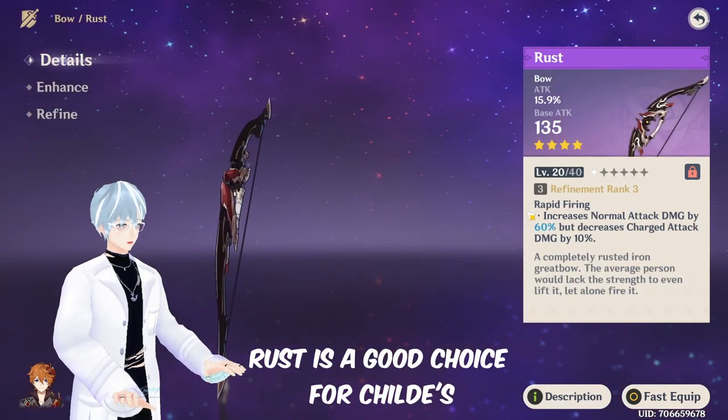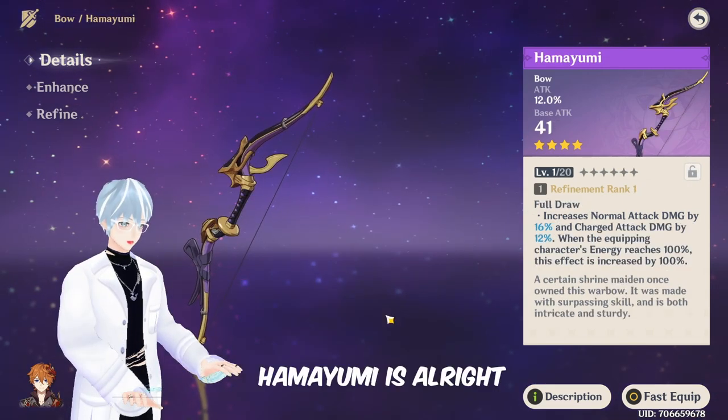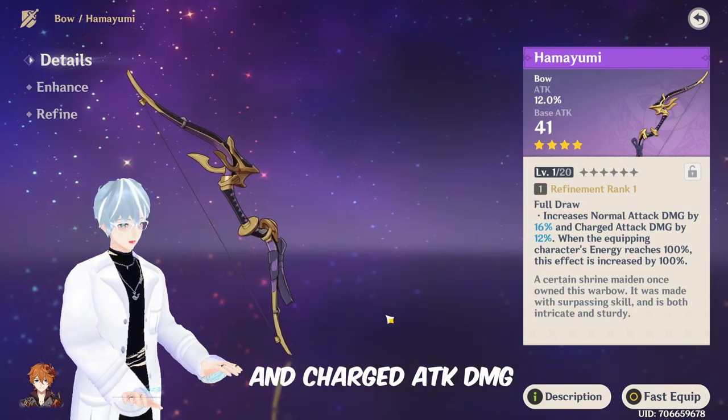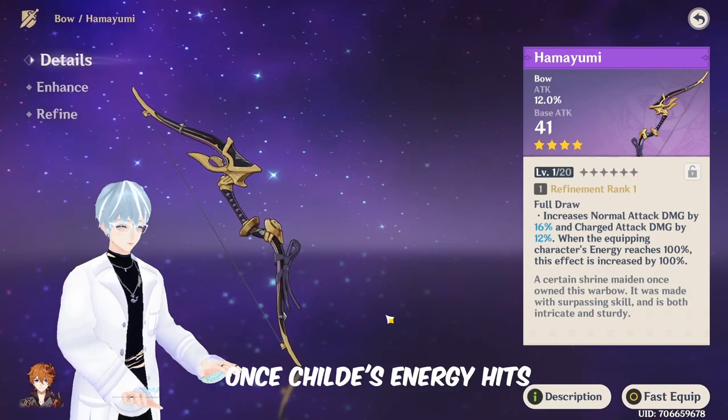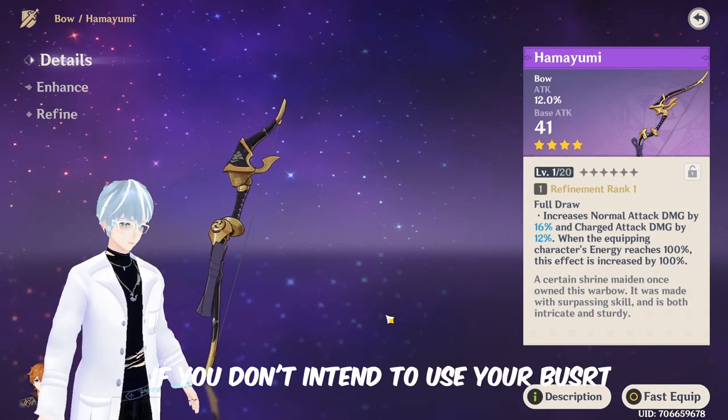Rust is a good choice for Childe's elemental skill as it counts as normal attack damage, which is what you'll be using mostly anyway. Hamayumi is alright — attack percentage means normal attack damage and charged attack damage, and these are doubled once Childe's energy hits 100%, which is nice if you don't intend to use your burst.